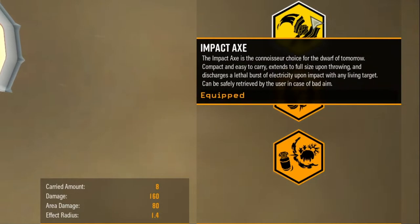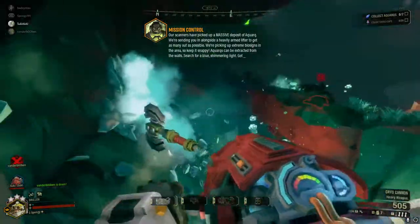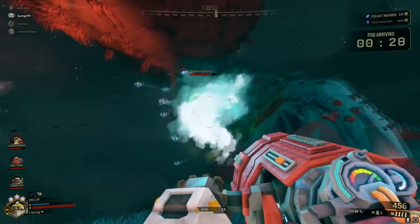The first grenade for the Driller is the impact axe — it's a throwable axe. The carried amount is 8 with a damage of 160, area damage of 80, and effect radius of 1.4. This grenade is very useful to throw at frozen enemies as it deals a lot of damage. In almost every case you can kill a frozen Praetorian with one axe throw.